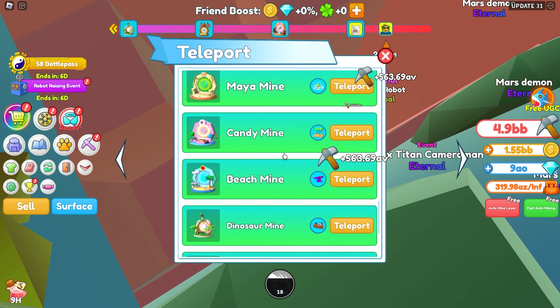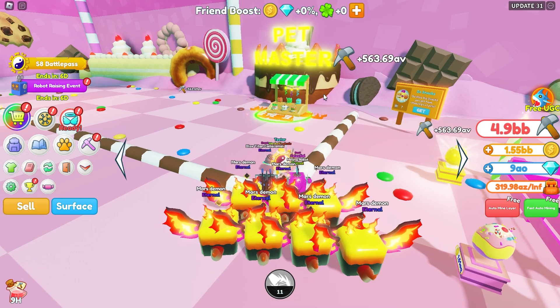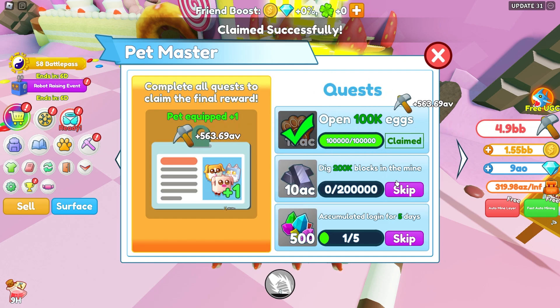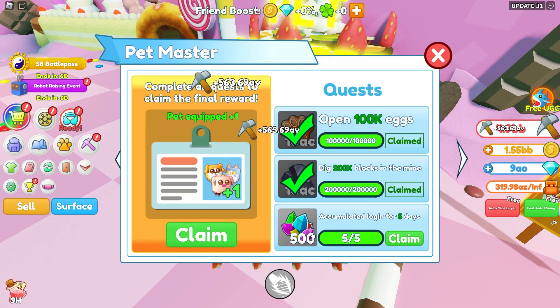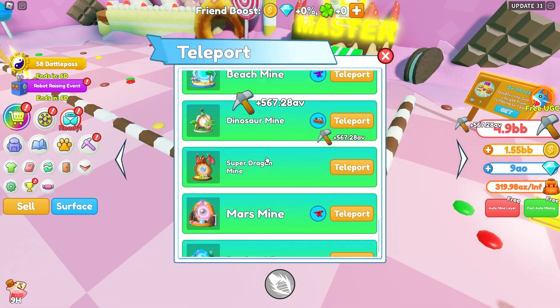Let's search for the candy mine and check out this quest. Apparently this will allow us to equip another pet. So the pet master quest requires opening 100,000 eggs, digging 200,000 blocks — that's quite a bit — and logging in for five days. Let's claim this now. We can now equip 10 pets — all right, awesome! Let's equip that extra pet and then teleport back.